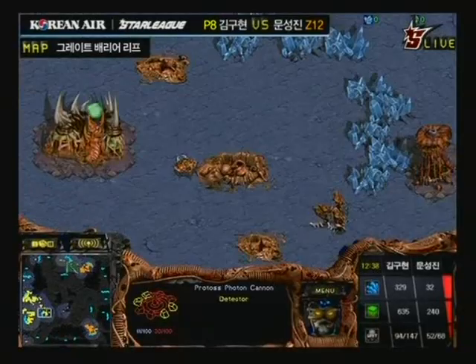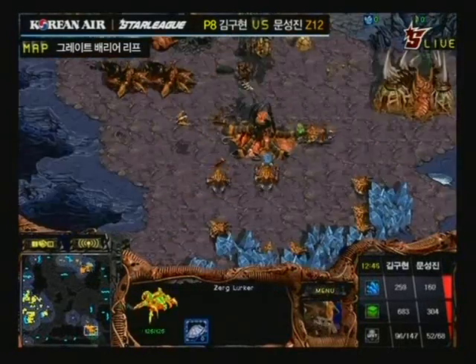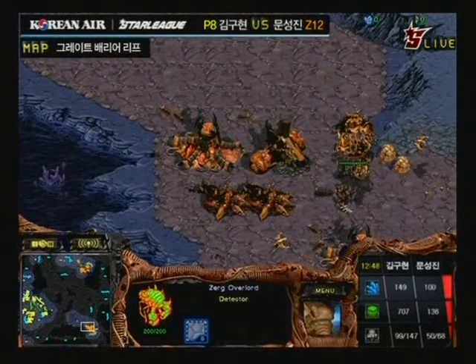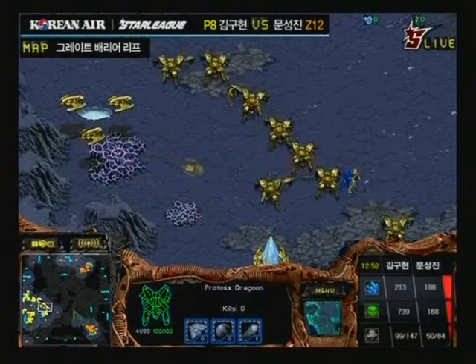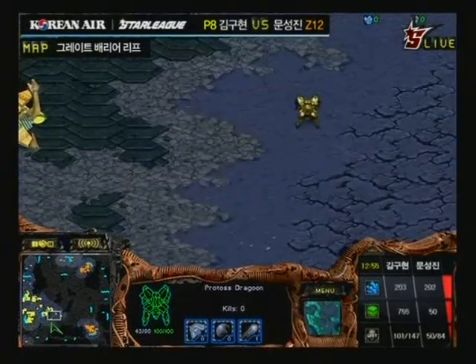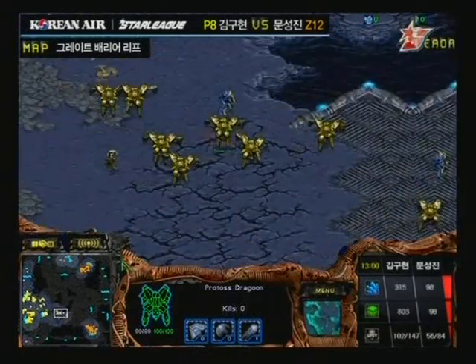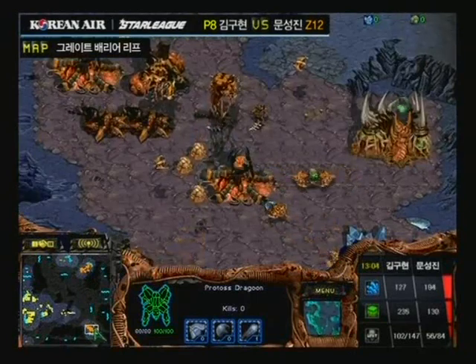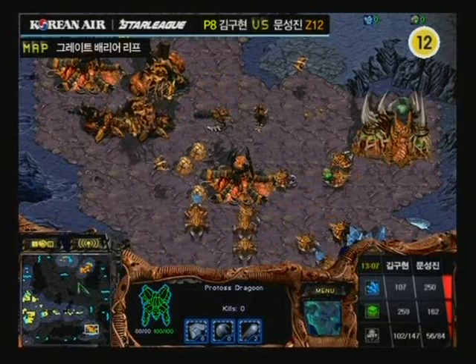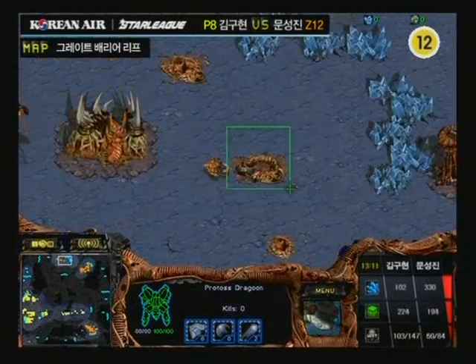Cal has the inside mineral-only base now — maybe he just took it, but now he does have three bases and he's going to need his third gas soon. Type-B is not taking his third base — he's keeping two bases and not even attempting to take the 12 o'clock again. Cal is sitting pretty at the moment. I think he's going to have no troubles taking out the 5 o'clock base. Since Type-B lost so many drones at his natural, that's probably why he wasn't able to take a third base sooner.